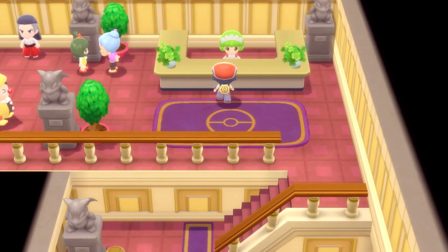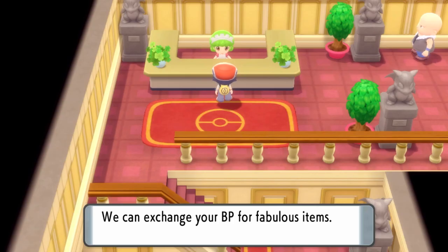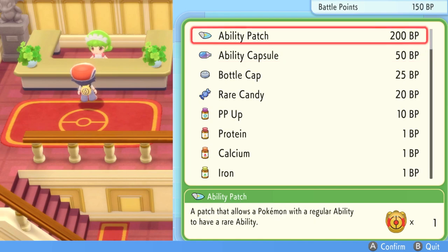The assistant on the right exchanges Battle Points for TMs, and the lady on the left is the one we're looking for — she exchanges Battle Points for items. The two items at the top are what we're most concerned about: the Ability Patch and, to a lesser extent, the Ability Capsule. The Ability Capsule costs 50 Battle Points and will swap a Pokemon between its normal abilities, but it will never change a Pokemon into its hidden ability. The Ability Patch is the item that changes any Pokemon's normal ability into its hidden ability.